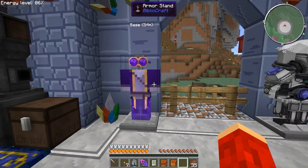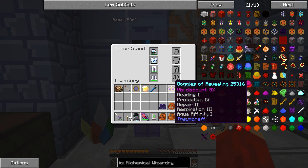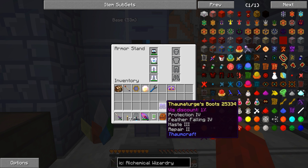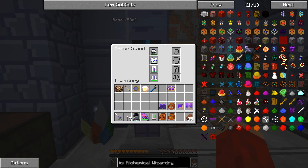I have my suit right here, let's put it all on. I've enchanted it. Got the goggles — it has Reading 1, Protection, Repair 2, Respiration, Aqua Affinity. The boots got Protection, Feather Falling, Haste, and Repair. And then Protection, Repair, and Protection Repair on the other pieces.